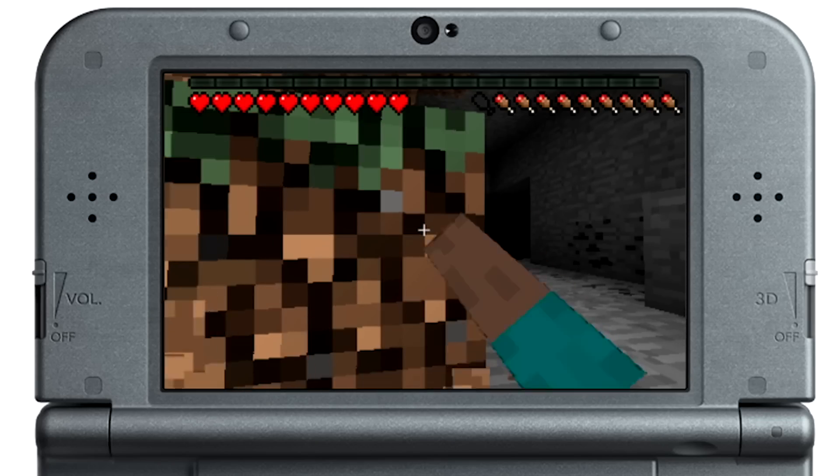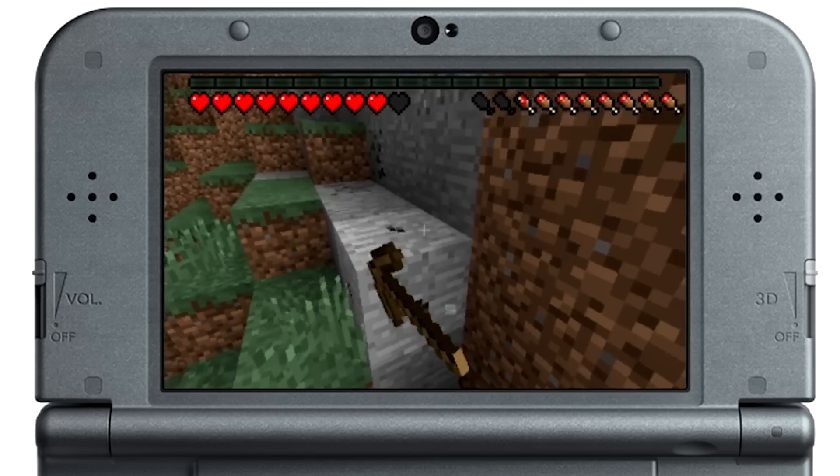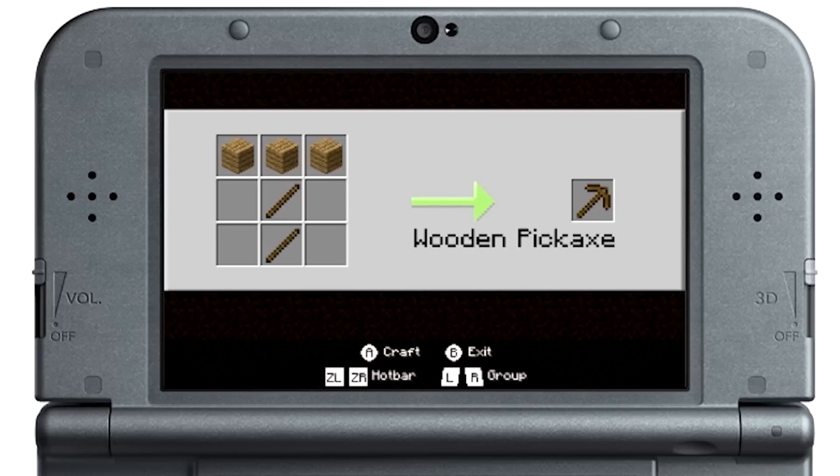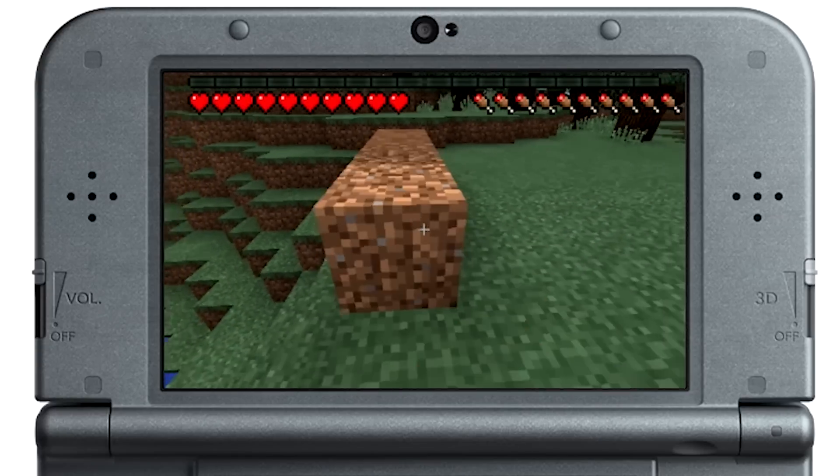Moving around with the right stick feels odd at first, and it never really settled into a place that felt great. Shoulder buttons control actions like using crafting tables and swinging a pickaxe, and it feels good having those buttons assigned to those tasks.